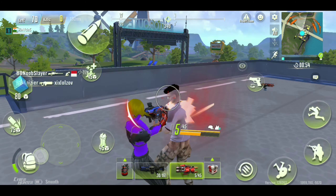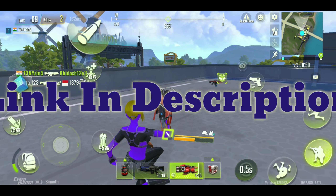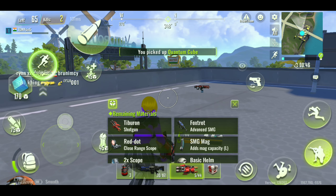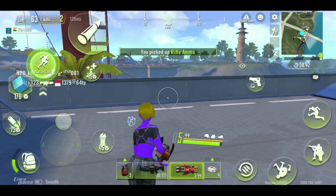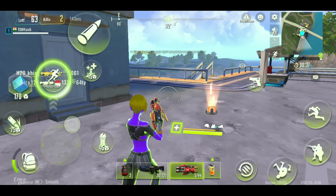Now let's see how to install it. You just need to go to the Play Store, search for Call of Duty Mobile, and you can install it — no problem, there is no extra link needed. You can download Call of Duty Mobile directly. And if you want to download other games, you can do the same.